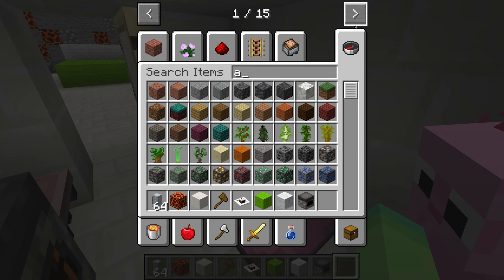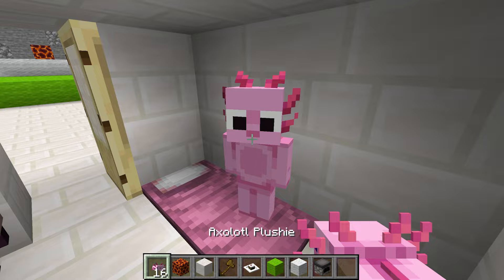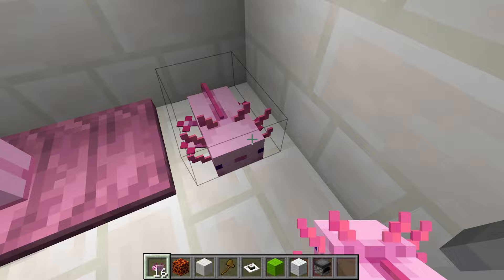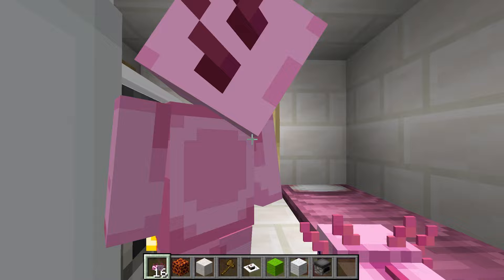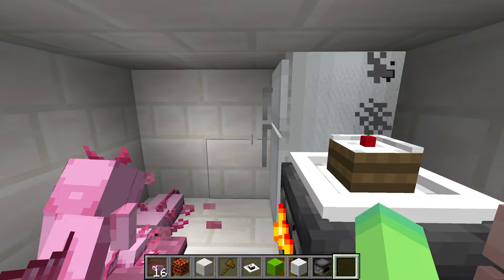I'm even gonna give you one last thing, Axie, and I think you're going to absolutely love it. Is that an axolotl plushie? It is! Look at how cute and tiny it is with this cute little face — it looks just like you, Axie. So that'll be for you, and that completes your tiny little bedroom. I'm gonna love this plushie forever!